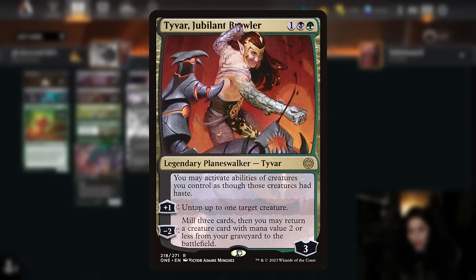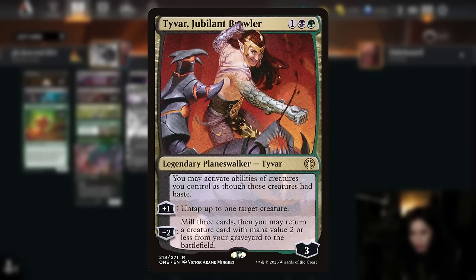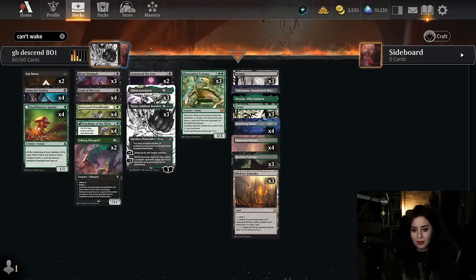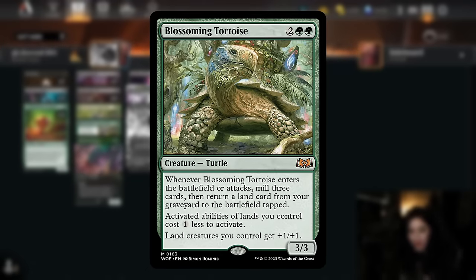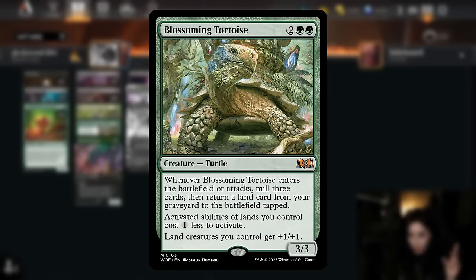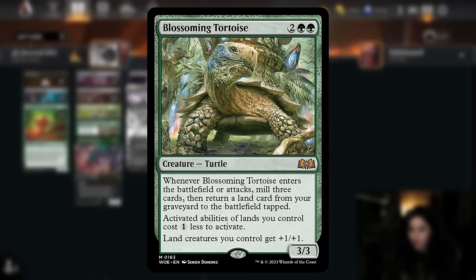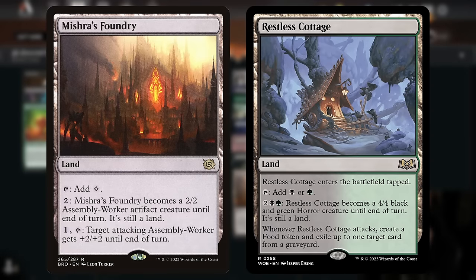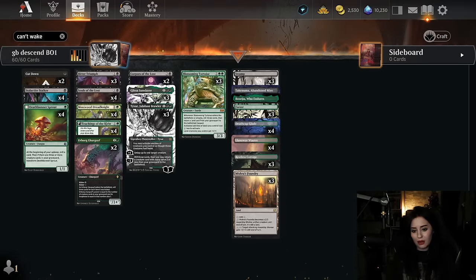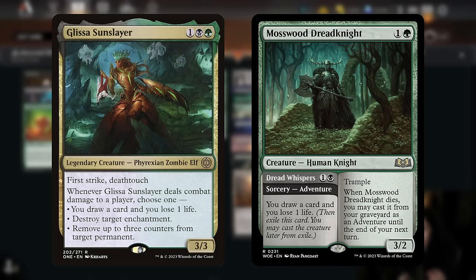Tyvar, Jubilant Brawler is one of my favorite planeswalkers of all time — he not only mills for three to activate descent but can also bring back one of our valuable payoff cards with mana value two or less. Then we have the Blossoming Tortoise, who mills three upon entering the battlefield or attacking and brings back a land card from the graveyard. On top of that, our man-lands cost one less to activate and get +1/+1, so we're playing Restless Cottage and Mishra's Foundry to synergize with the turtle.